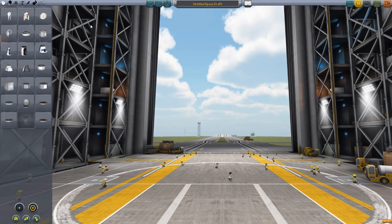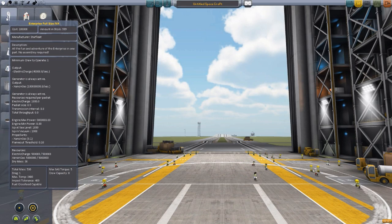The one that does in fact work with .22 integrated with science — though dear God, would it be very, very cheaty to use it in your career science mode — is the original Enterprise, full size. It is one-to-one of what it should be for the Star Trek Enterprise from the original series.